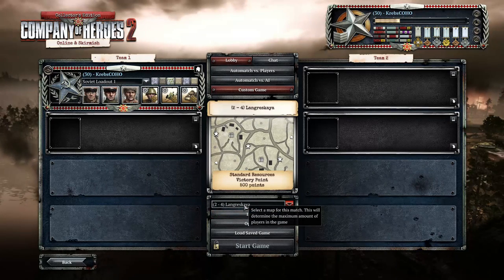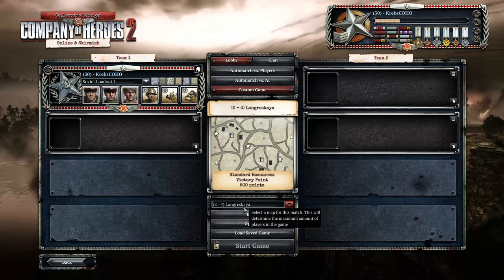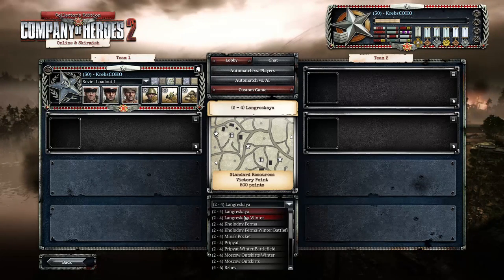They've renamed it to fit it with the Eastern Front. It's now Longraskaya. I don't know how to say it properly - not even the developers, because they're running a livestream at the moment while I'm making this video, playing some games on the new map, and they don't even know how to pronounce it. There's also a winter version of it. So you'll see these two new maps coming very, very soon. Notice it's two-versus-two, or one-versus-one to two-versus-two.